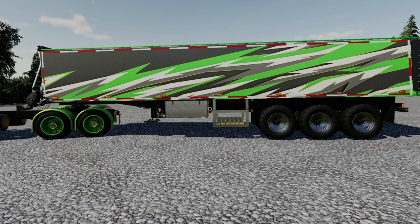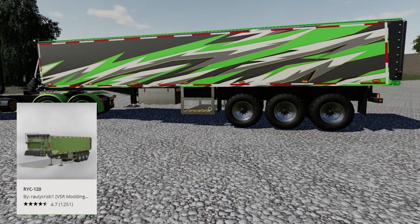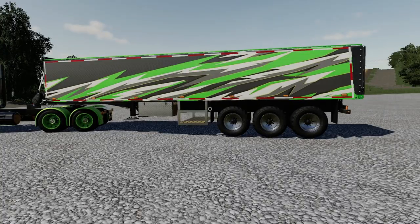Now this one is not in my top 5, but it is an honorable mention. Why? Because it holds up to 300,000 liters. That's right — 300,000 liters. This is the RIC 120, made by Raleigh Christie. A very awesome trailer. It's not that it's a bad trailer; I just have other ones that I like a lot more.